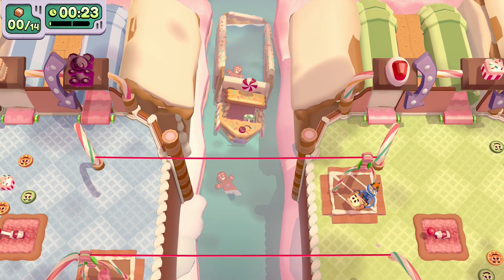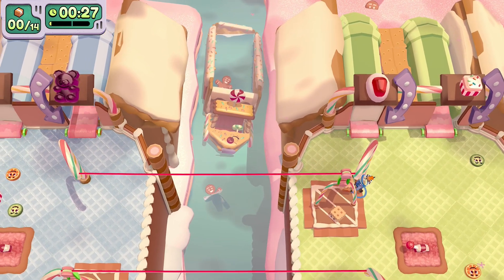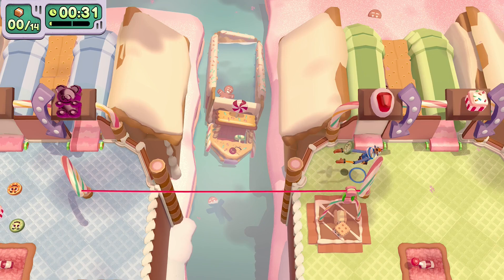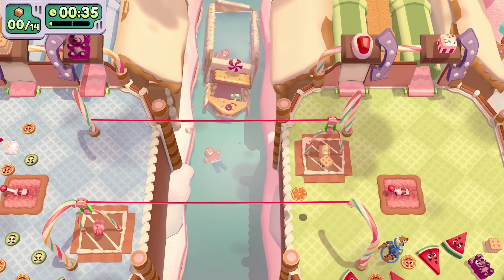Right from the start you want to collect the orange, cucumber and watermelon slices and just chuck them in the middle. Throwing all the fruit away in the middle is quite time-consuming and this is why it's hard to get the pro time and the bonus objective in one playthrough.